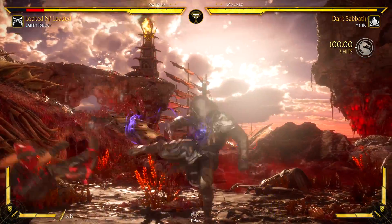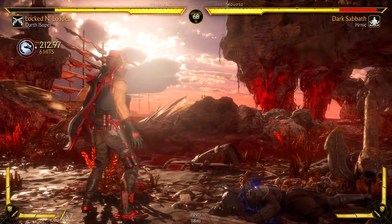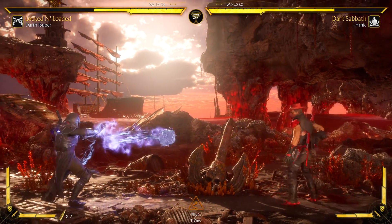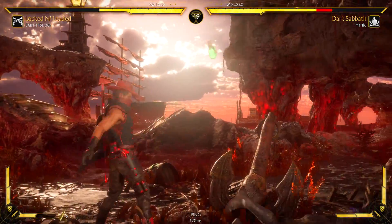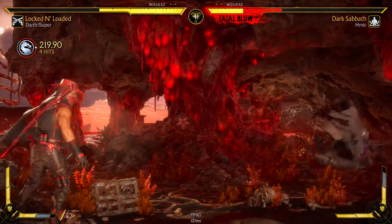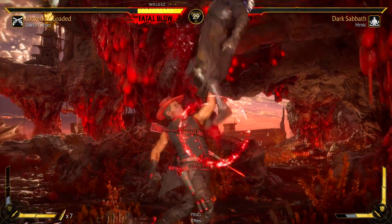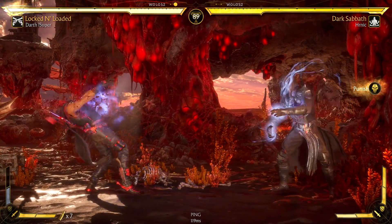I actually wanted to tech a throw so stand 2 should have come out, but I guess I was ducking. This connection sucks. Oh, that's so sick - air escape. This connection is definitely McDonald's-like. I didn't check the connection but a lot of times in Combat League you can't even avoid people.